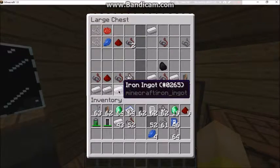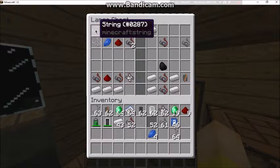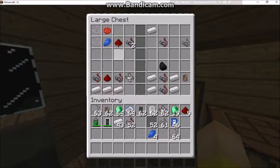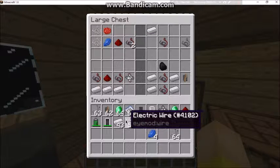I'm going to start from the basics and work my way up. The first recipe is electric wire. You're going to need two string, rose red, lapis lazuli, and then redstone, and you'll get yourself two electric wires. I already have some electric wire in here.